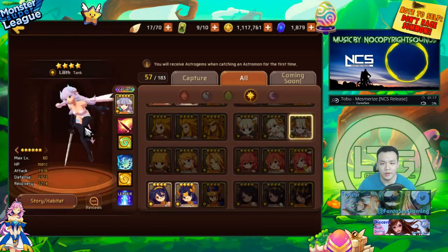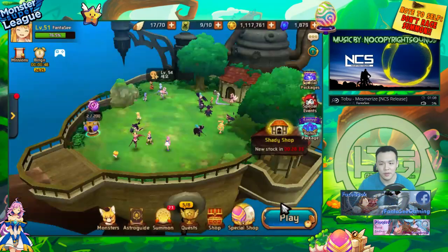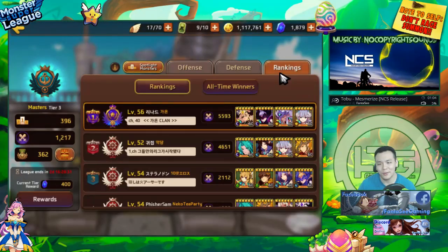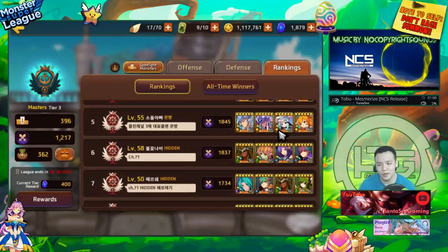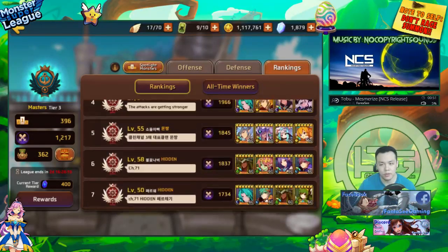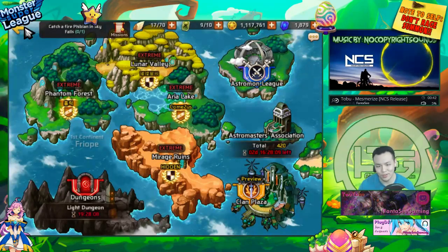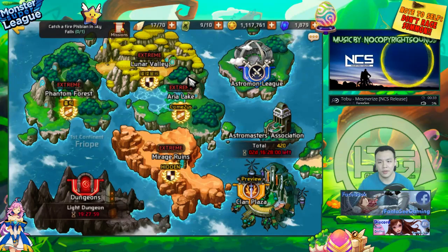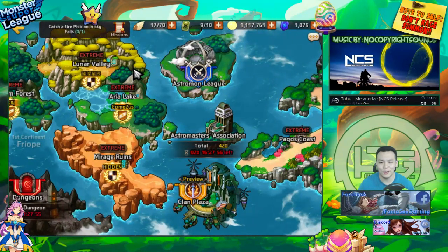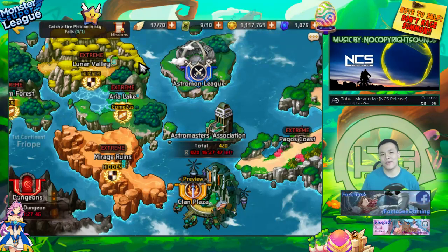The light succubus really only has one strong use in the game - there are other things you can use her for, but other monsters excel more in those areas. The one area she truly excels at is PvP defense. If you look at the Astromon League rankings, the top two players are using her on defense. She's definitely a really strong monster for PvP defense. Theorycrafting, she's boosting bars, healing, light-based, and tanky - everything you need on a defense monster for PvP. But would it be worth sacrificing around eight nat fours and four nat fives for her?